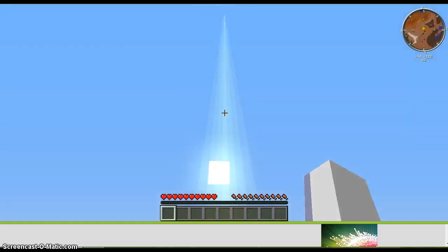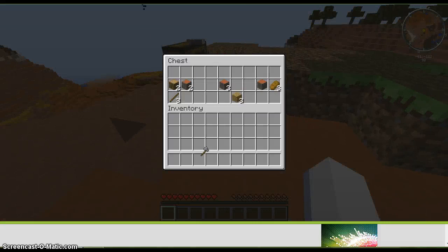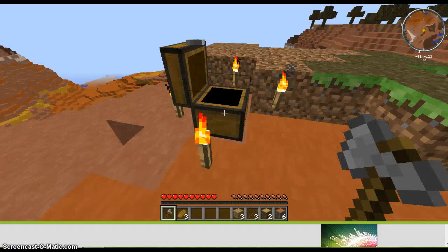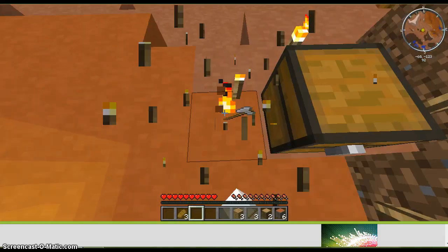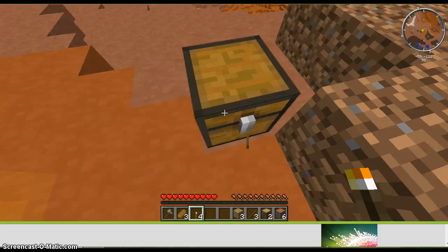It'll tell you how far away you are and show a beam. So we got a stone axe, some wood, more wood, sticks, and bread, plus four torches. The bonus chest is really helpful.